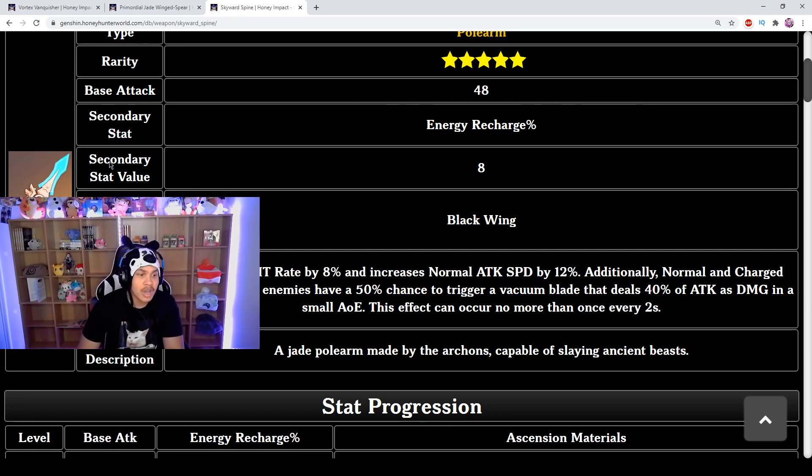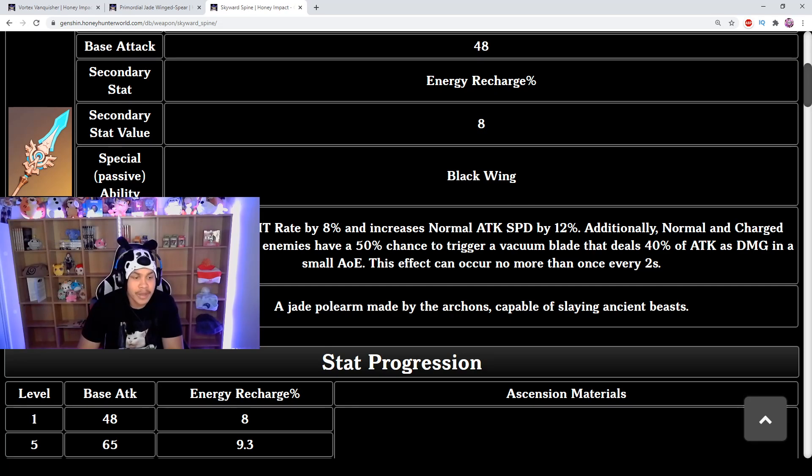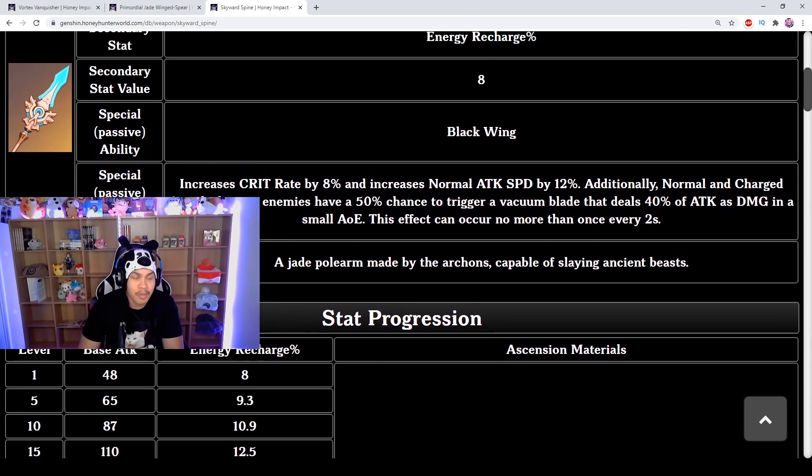The secondary stat starts at 8% energy recharge. The passive is called Black Wing: it increases crit rate by 8% and increases normal attack speed by 12%. Additionally, normal and charged attacks have a 50% chance to trigger a vacuum blade that deals 40% of attack as damage in a small AoE, occurring no more than once every 2 seconds.